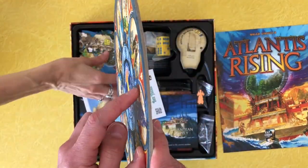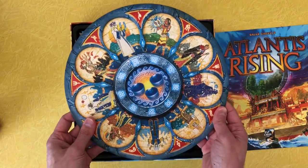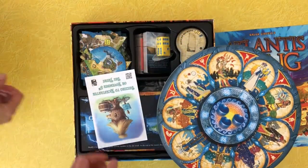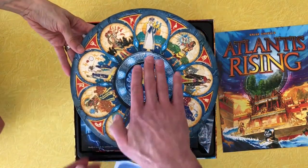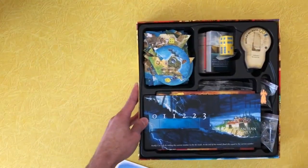Oh wow, check this out — this is like embossed. I don't know if you can see that. It's like a space pizza. Mystic pizza. Your tokens won't fly away — they will actually be slotted in. Nice. This is pretty nice. Let's put this over to the side.